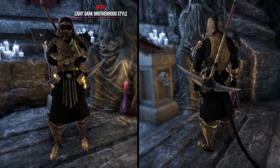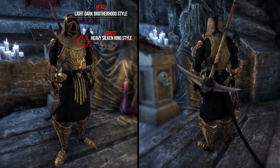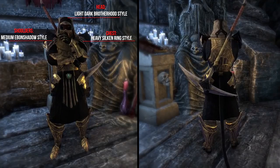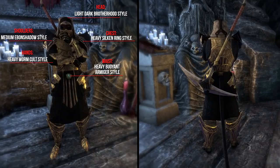His skills and his reputation are legendary. He uses for the head the Light Dark Brotherhood style, the chest the Heavy Silken Ring style, the shoulders the Medium Even Shadow style, the hands the Heavy Warmcoat style, the waist the Heavy Bruyant Armature style, the legs the Heavy Silken Ring style, and the feet the Medium Halalu style.